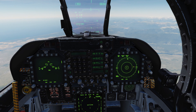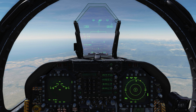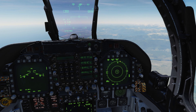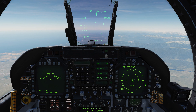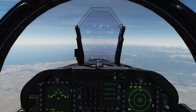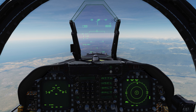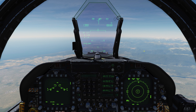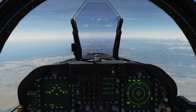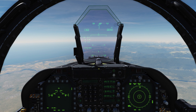Before you can effectively use the RWR you have to know how to read it, and that's where it gets tricky. You can understand the symbology and what the HAFUs are, but you may not understand how to identify the emitters you're picking up. What we're going to do is back out of the sim for a minute and I'm going to show you guys a kneeboard made by one of our community members that we can install in the aircraft and bring up.